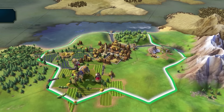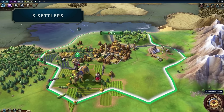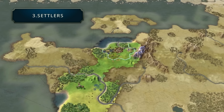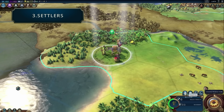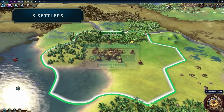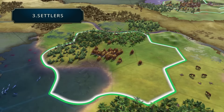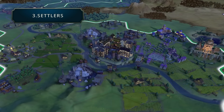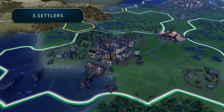Moving on to point number three: building settlers no longer stops city growth. In the past, when your city was building a settler, it consumed the food it was gaining, so your city stopped growing. But in Civilization VI, your city's population is quite important, and with unstacked cities, building more cities is more important. So now when you build a settler, your city continues to grow, because city size determines how many districts you can have — every three population supports one district. To prevent spamming settlers, every time you buy a unit, the cost of that thing goes up, so the more you buy something, the more expensive it gets.